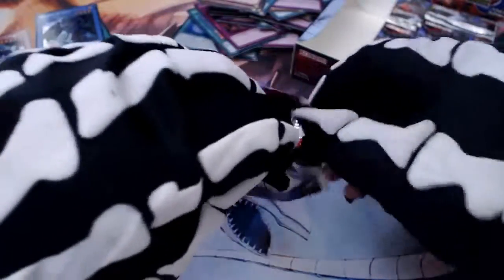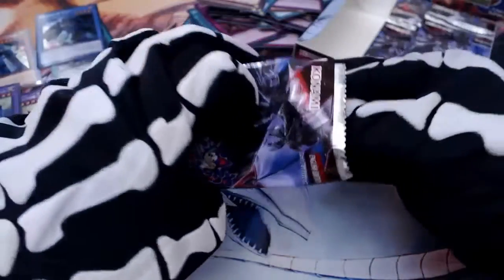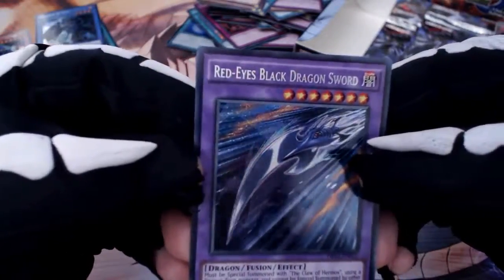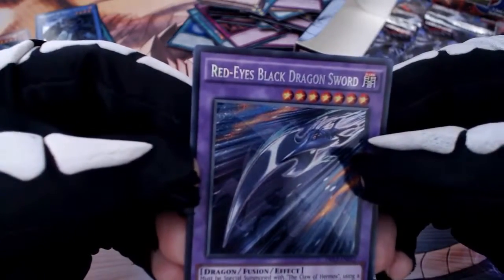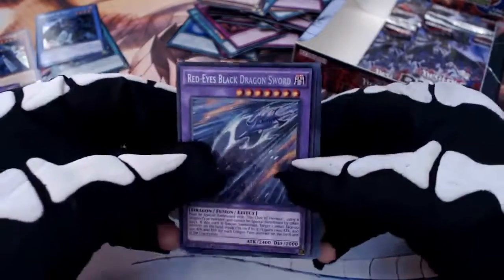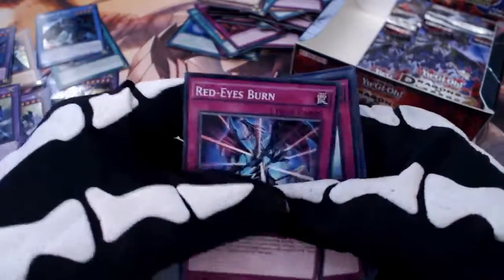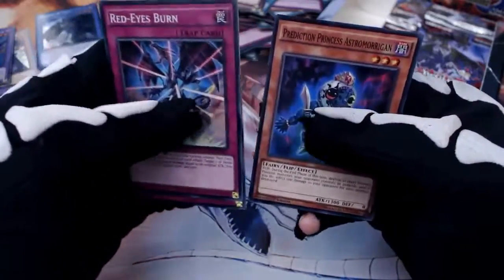I don't think there's any more Red Eyes for me to pull, but there's another box coming out... oh there it is — Red Eyes Black Dragon Sword! I knew there was another one. Using a drain-type monster — right, so that was one of the ones I was looking for. Red Eyes Burn, next door Yushman, Prediction Ritual — and blah blah blah. I think that's it.